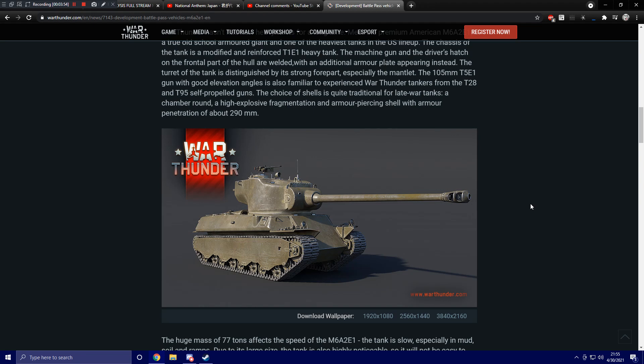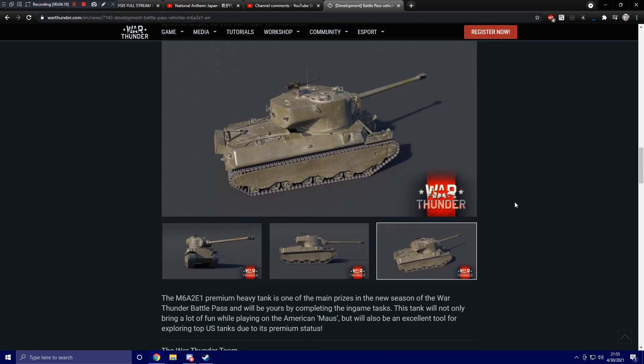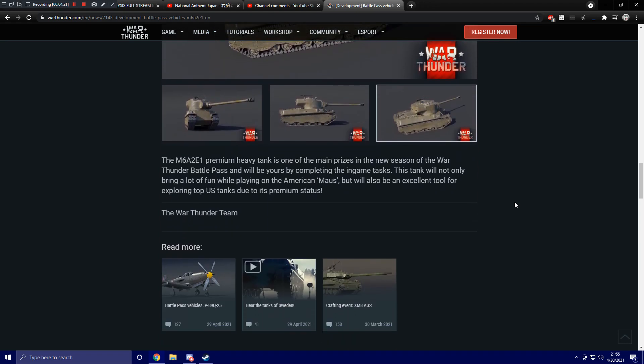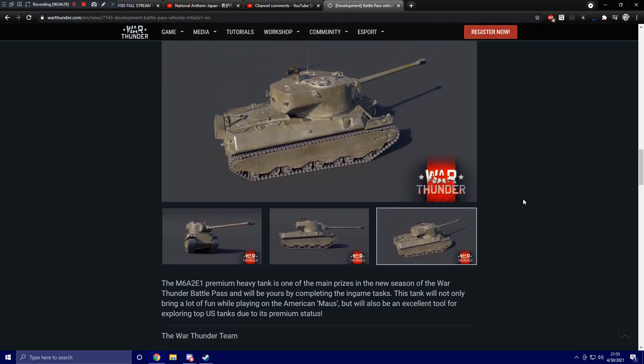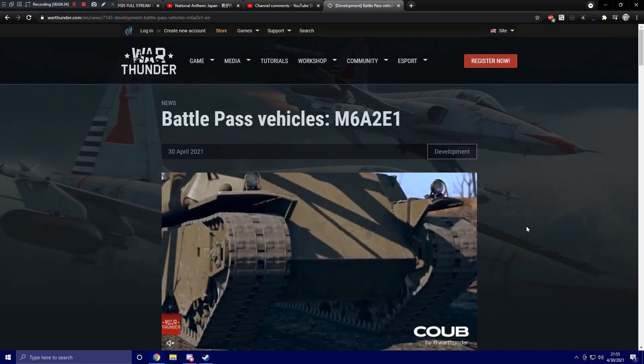I wanted this vehicle since — I don't remember when I uploaded my U.S. wishlist video, was that 2017 or 2018? Maybe even before that. I talked about this vehicle in some form back then, and it's nice to see it coming. If you haven't seen the previous video or haven't been paying attention to the news, the other Battle Pass vehicle announced is the French P-39 Q-25, going to be available in the same season. It's essentially a P-39 Aircobra with four propellers, and it also has premium status. That's all we've seen so far for specific vehicle content coming to the game.